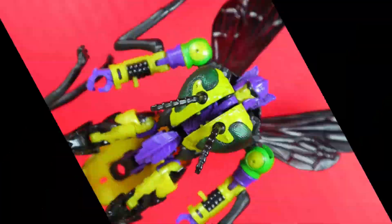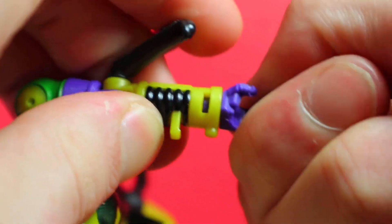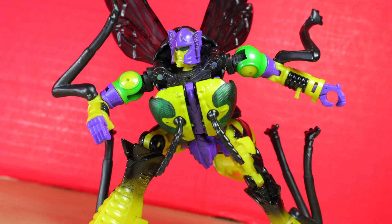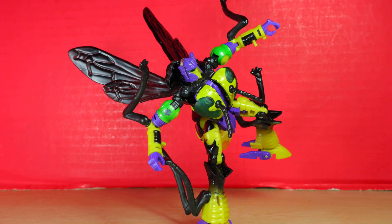Articulation: ball joint to head, shoulders out and in, forward to back rotation below, elbow bend, wrist rotation, waist rotation, hips out and in, forward to back rotation below, knee bend, foot forward, back and tilt. If you can get past the insect legs hitting something, poseability seems pretty fair. This knee on mine seems a bit too tight, but aside from that he's the sturdiest of the Walmart-exclusive Beast Wave figures I've got.